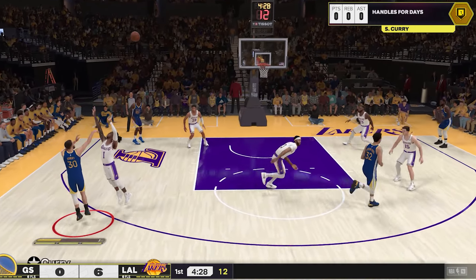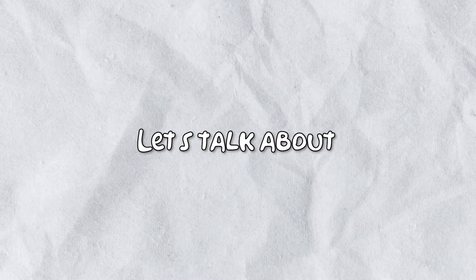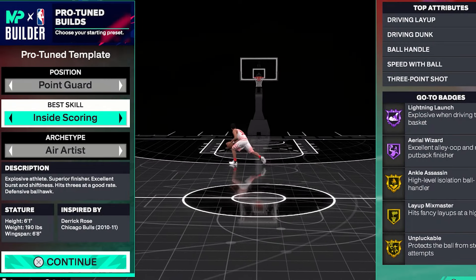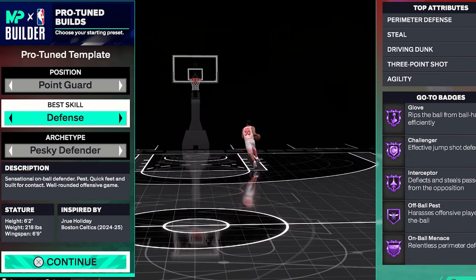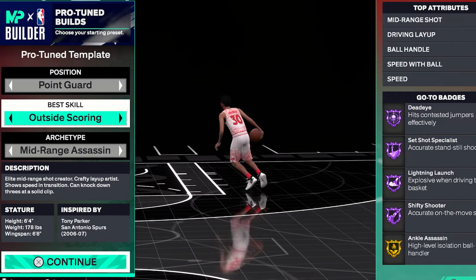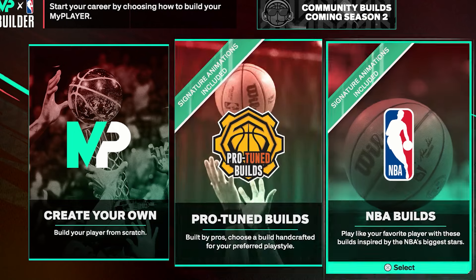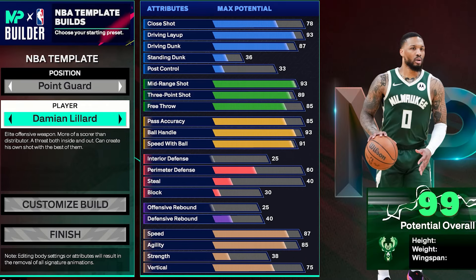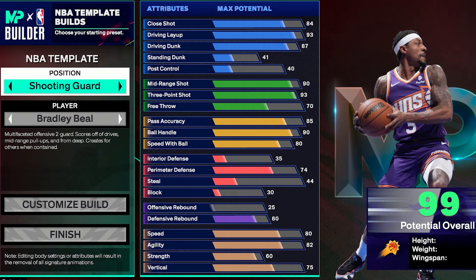Now let's talk about MyCareer. PC players can finally experience story mode after NBA 2K19 — we really waited so long for that. Another cool feature in MyCareer is that we can now use protein pills and NBA business, which is really helpful for new players and also for players who are stuck creating a best build, whether they want an outside scorer, a good playmaker, a defensive player, or a balanced player.